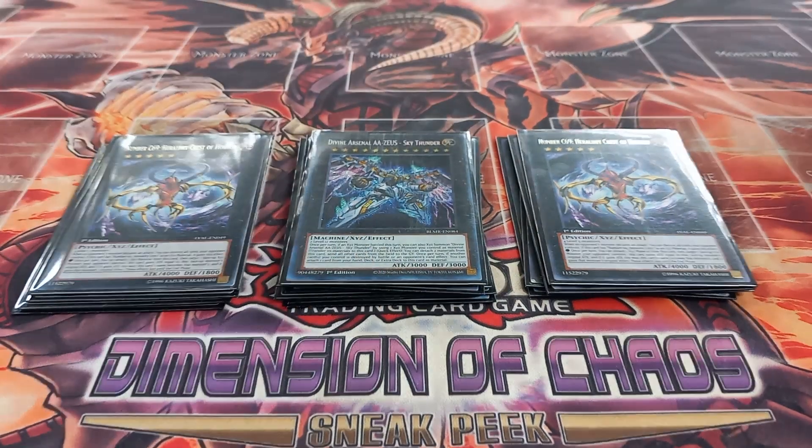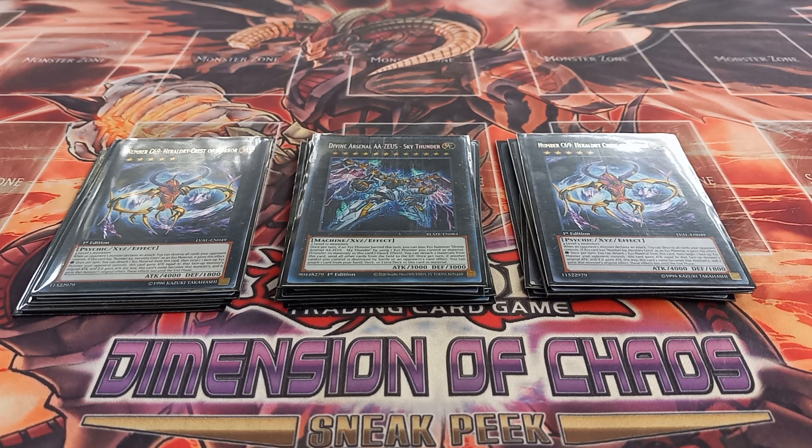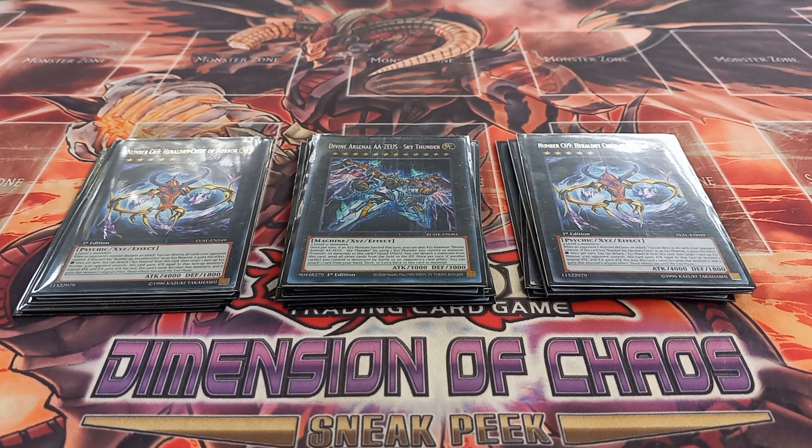Finally, for the deck's boss monster, I play one copy of Divine Arsenal AA-Zeus Sky Thunder. Since it's an XYZ-based deck that locks you into Psychic and machine, Zeus feels right at home — it's a machine XYZ monster. Zeus has the effect that you can XYZ summon it by using one XYZ monster that has attacked, and then, not even once per chain, you can detach two materials to send all other cards on the field to the graveyard. If it has six materials, you can use that effect three times in one chain, which I think is ridiculous. Anyway, that was it for my Heraldic Beast deck profile — feel free to comment suggestions for improving the deck, ideas for future decks, or decks you'd like to see face each other. Thanks for watching!